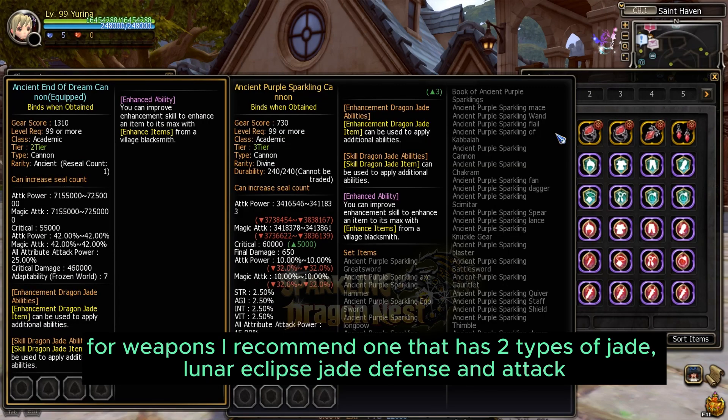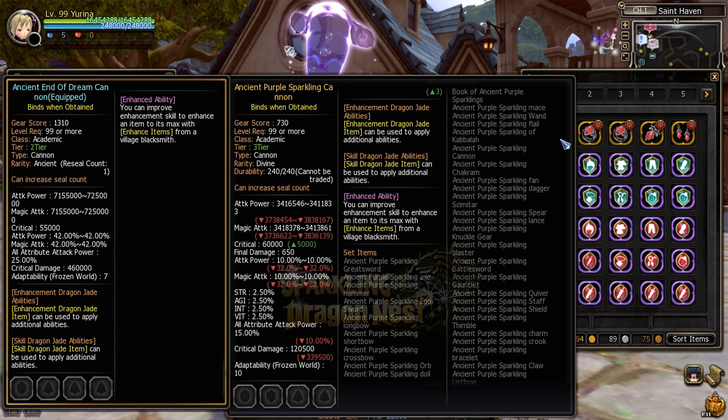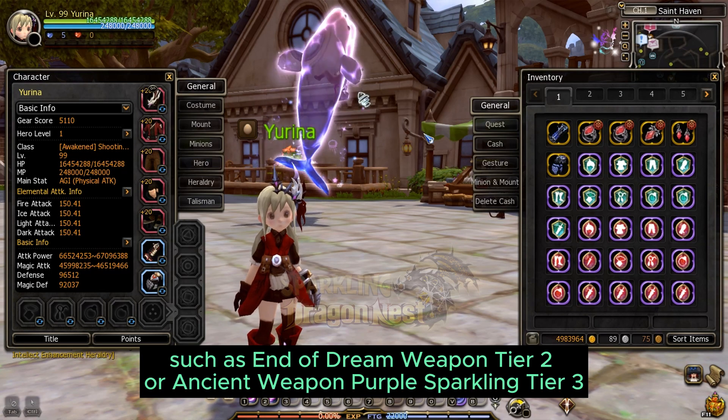For Weapons, I recommend one that has two types of Jade: Lunar Eclipse, Jade Defense, and Attack. Such as End of Green Weapon Tier 2 or Ancient Weapon Purple Sparkling Tier 3.